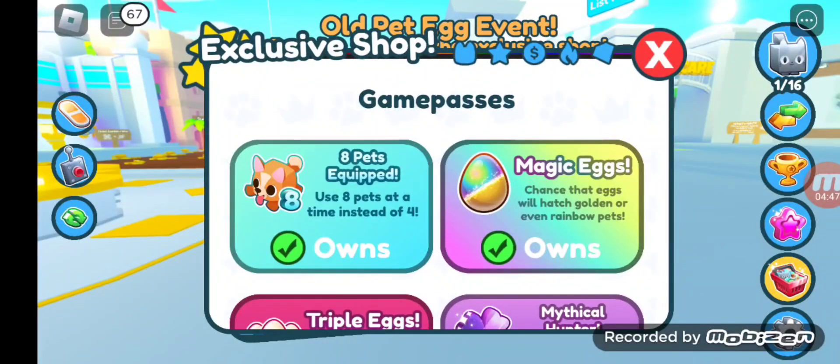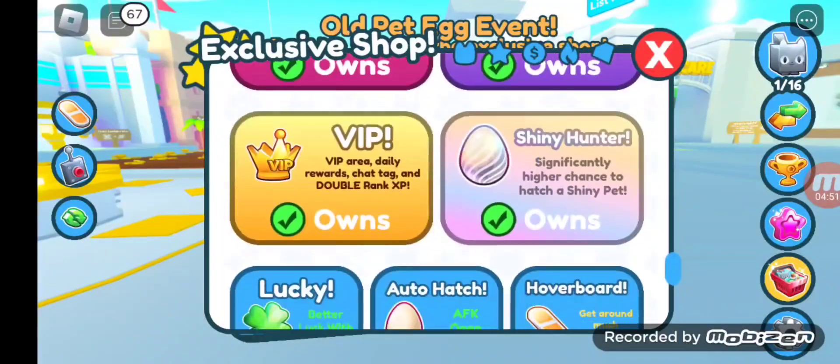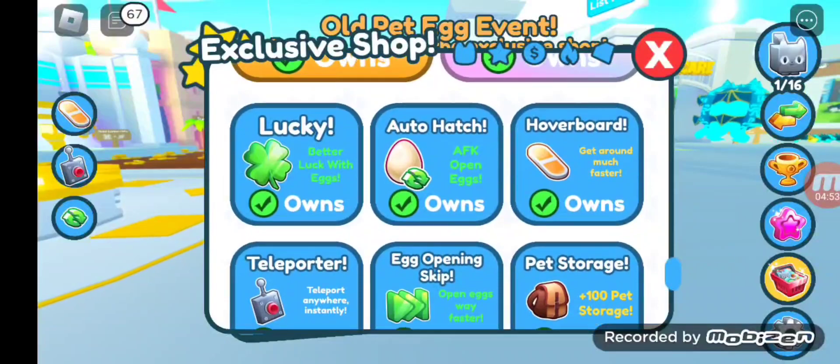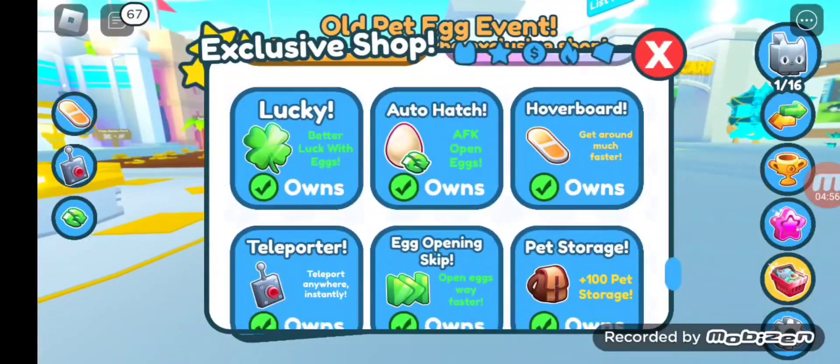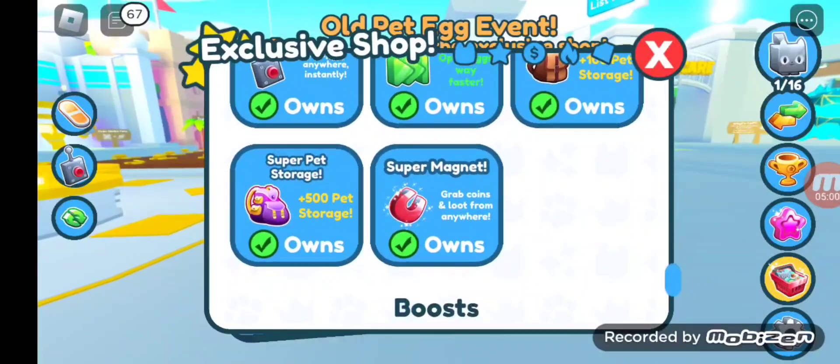We got some game passes: eight pets equipped, magic eggs, triple eggs, triple hunter, VIP, shiny hunter, lucky, power pass, heatherbore, teleporter, egg opening skip, pet storage, super pet storage, and super magma.